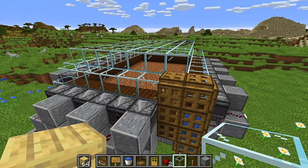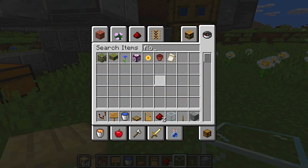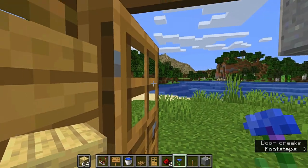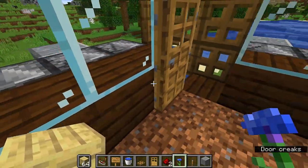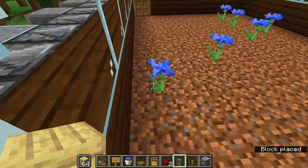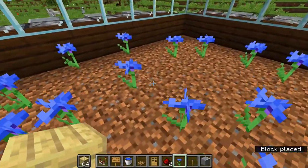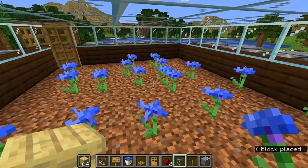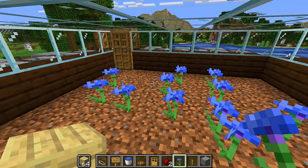Now let's get some flowers — we need to put flowers inside the farm. Grab a whole bunch of flowers, use your access point to get in, and start placing them down. It can be pretty much any flower you want, any color, and they can be tall flowers too. You don't have to fill it all the way — just put in as many as you'd like.